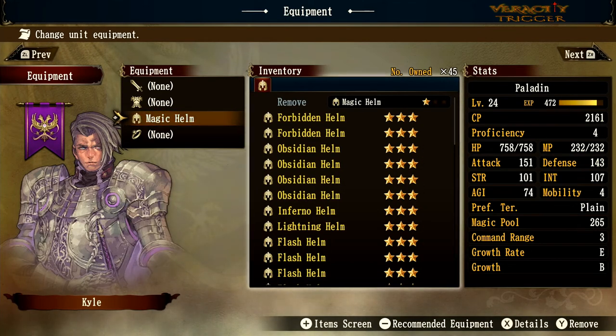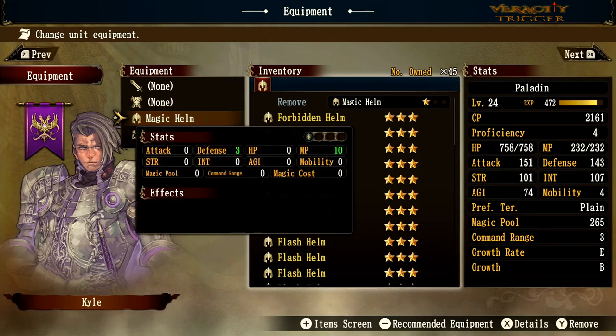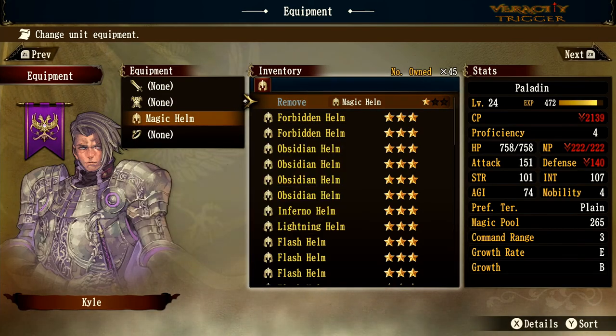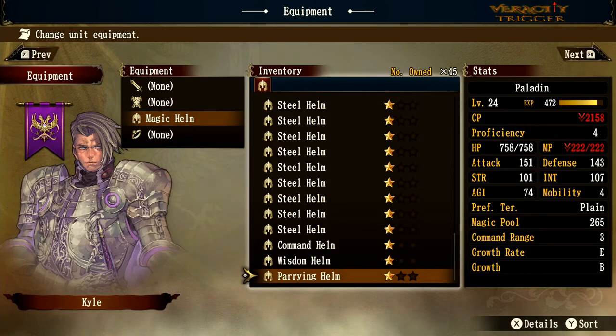You can see the stats on the right have changed. We gained 10 MP and 3 defense, so that's pretty much all the magic helm does — it boosts MP. The names actually do coincide a little bit with what they do.